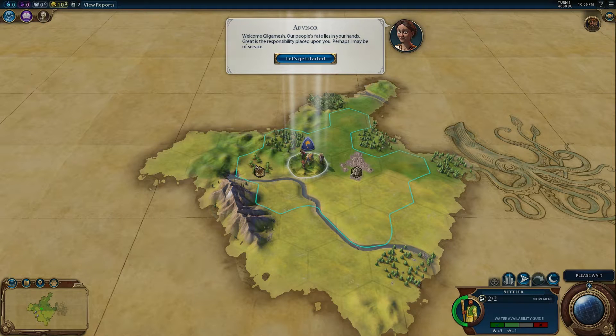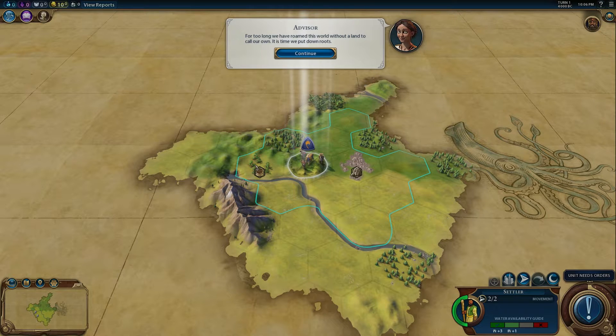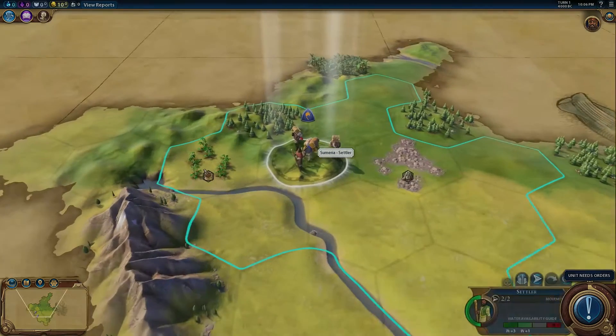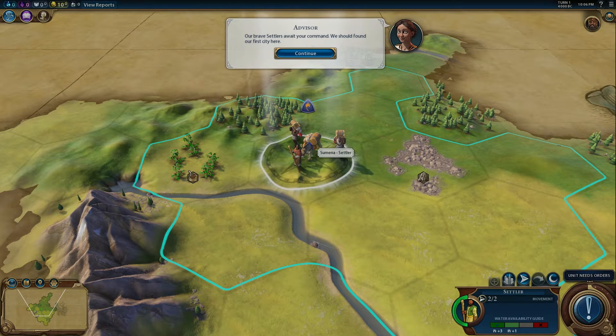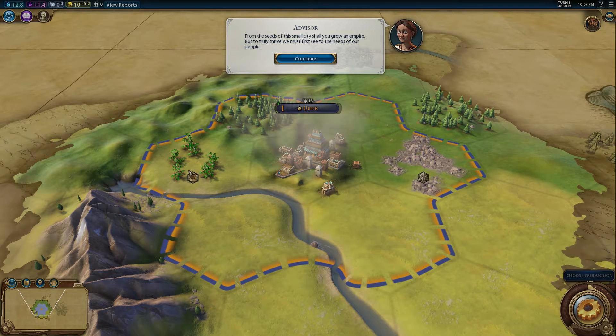Bam! Welcome, Gilgamesh — our people's fate lies in your hands. The advisor says: for too long we have roamed this world without a land to call our own; it is time we put down roots. I'm selecting a settler. Our brave settlers await your command — we should found our first city here. We will found a city. From the seeds of the city shall you grow an empire, but to truly thrive we must first see to the needs of our people.